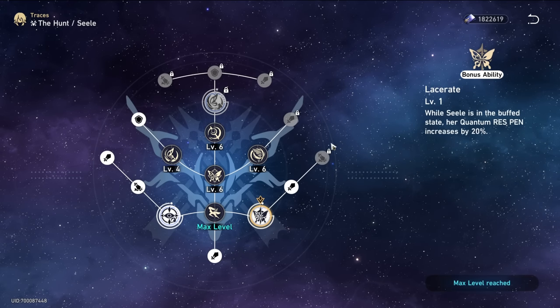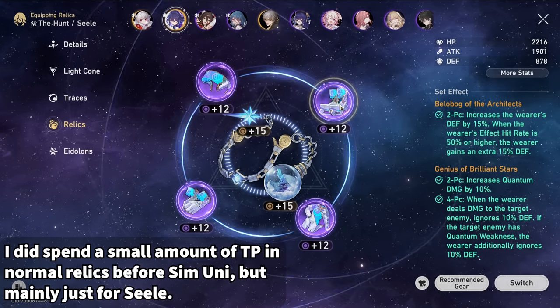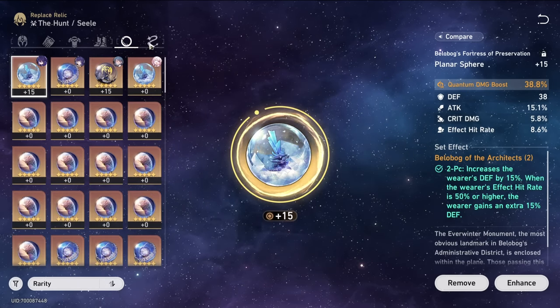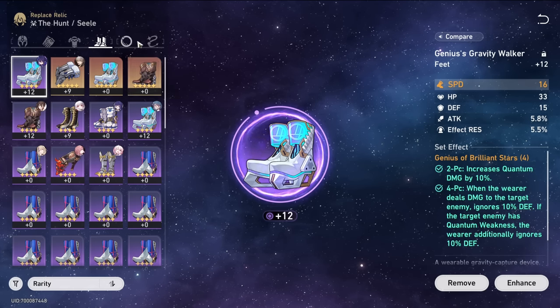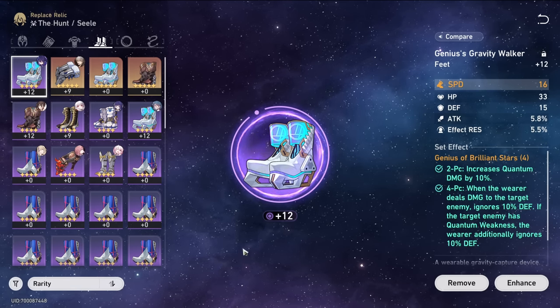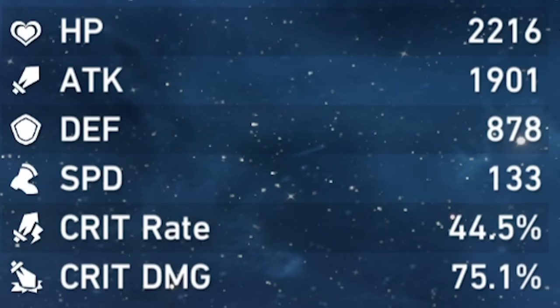Seele is fully done and ready for the next Eidolon level. Her relics are all maxed because I haven't gotten around to farming 5-star normal relics yet. Her build is crit rate body, speed boots, quantum damage orb, and attack link rope. The only thing I'm not really sure about is the speed boots. Since you can only get speed on one relic, it's probably important. I made sure my Tingyun has a little more speed than Seele, so she can go first and boost Seele before Seele does anything.